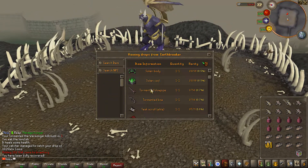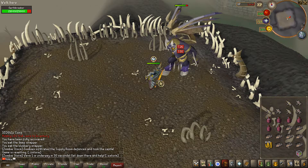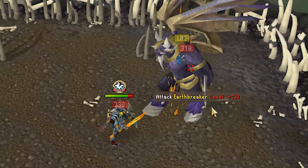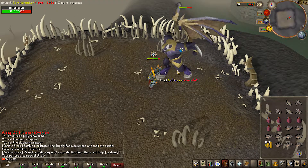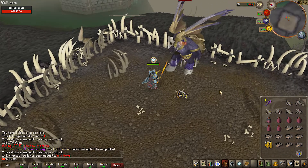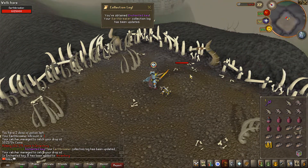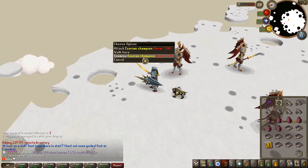Third one - Earthbreaker. Looks like the same idea, he's got his pet, range drops including a tormented blowpipe and bow, plus the same kind of resource drops. This guy actually has 25,000 HP - but he's actually a lot easier than the other two. I think we can soul split through this whole fight. This is definitely a grindable boss. Got a collection log update - I'll keep that on my tabs.